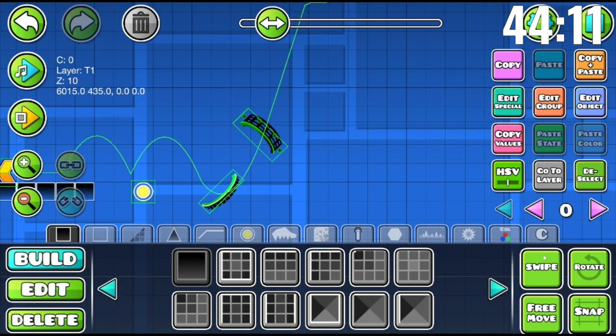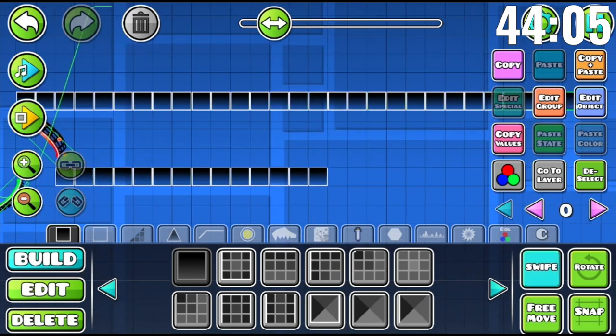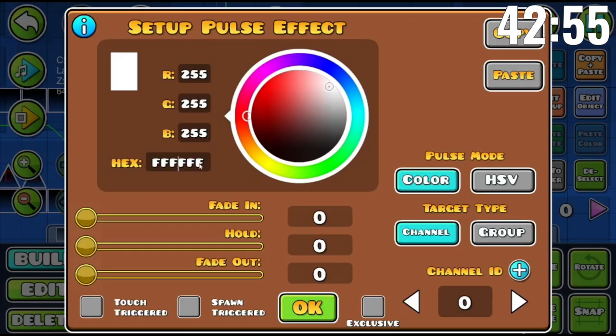Right here should be fine. I'm gonna make the lazy thing of just putting spikes on top and on the bottom. Oh, hexadecimal colors — oh my god, that just saved my life! Not for this level particularly, but for other projects it's gonna be so useful.